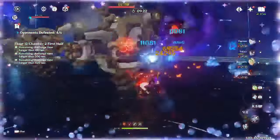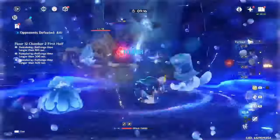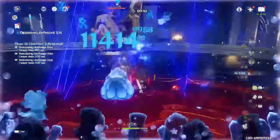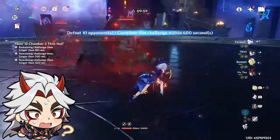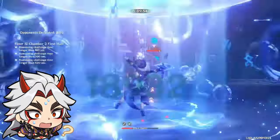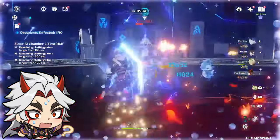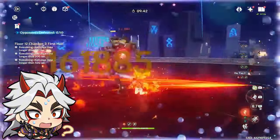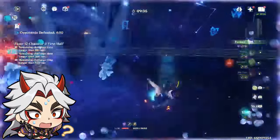Those are all the teams I currently recommend Kachina in — the only ones where Kachina was either a close sidegrade or an upgrade. One unit you might wonder about is Itto. The thing with Itto is, for Kachina to buff him, there would need to be a Pyro, Hydro, Electro, or Cryo unit on the team for Crystallize. But Itto's best team is 4 Geo units, so he would have to replace half his team for Kachina to work, and none of those Crystallizable element units provide enough value to be worth that trade. So until we get a good Pyro, Hydro, Electro, or Cryo unit Itto can use, I do not recommend using Kachina with him.